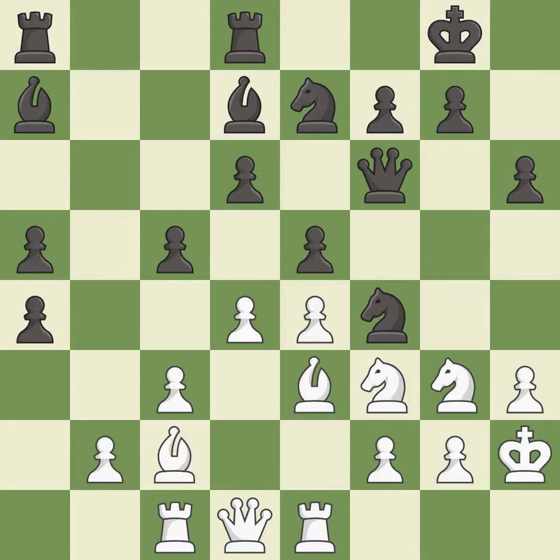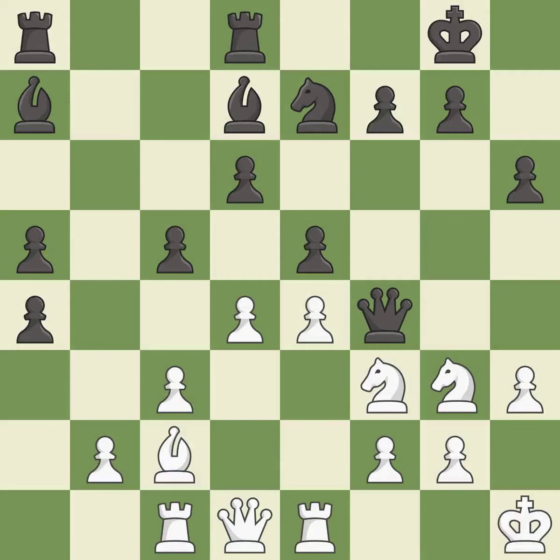This is an equal trade — it is best. This maintains the balance in material with a good trade — it is best. After all captures, this is an equal trade. It is best, and this threatens to attack a trapped queen — it is excellent. This leads to losing a pawn — it is an inaccuracy.